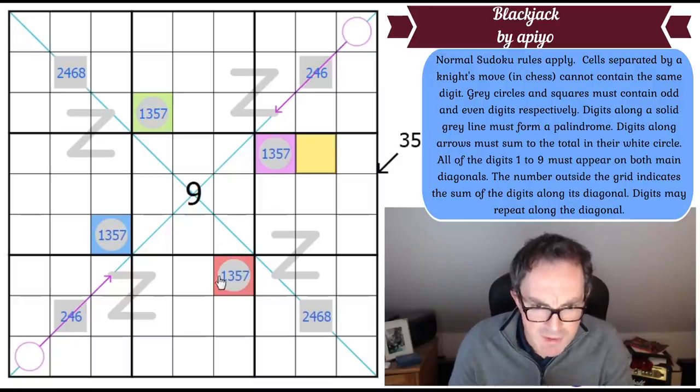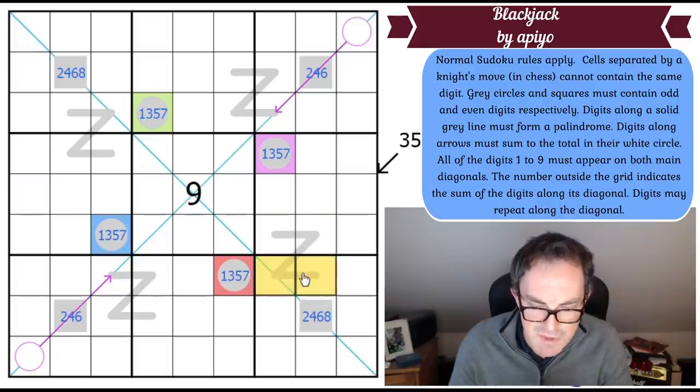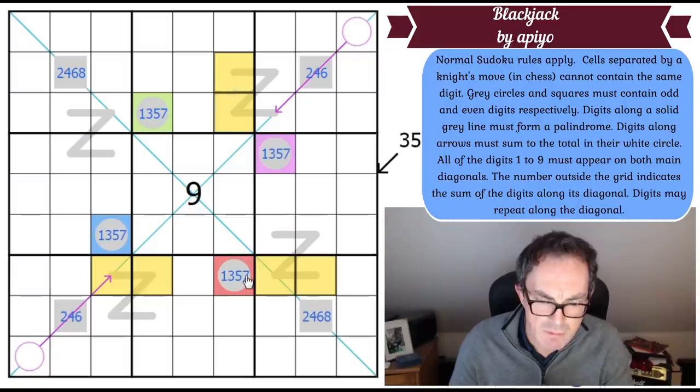If the red odd-circle digit is on a palindrome, it can't be on most of the palindromes — because if either of the non-corner palindrome cells is red, its reflection on the palindrome would take it into the same row and cause a clash. So if red is on a palindrome at all, it's got to be on that specific one.